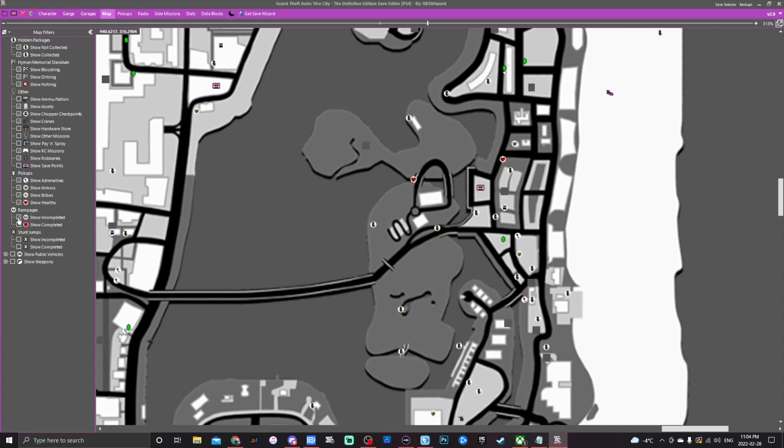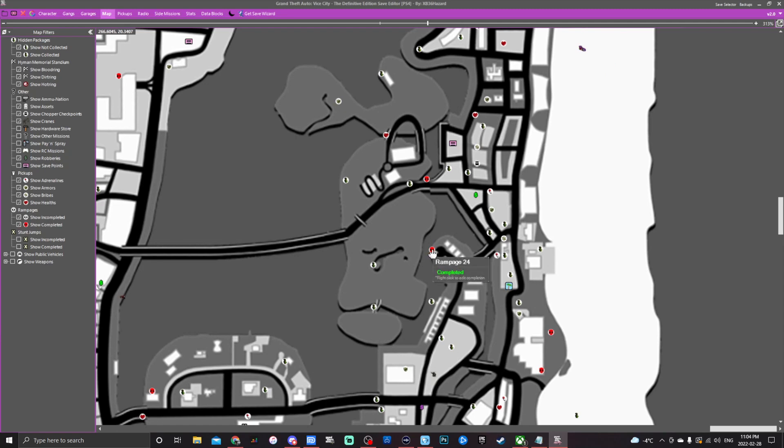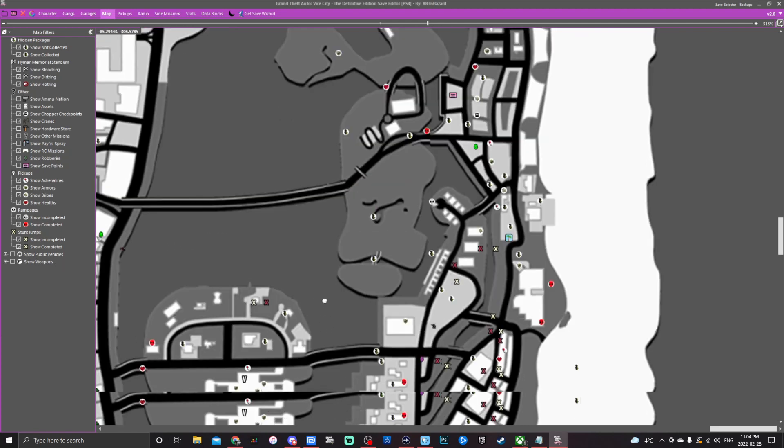Rampages show as red when completed; right-click to change them to incomplete if desired. Stunt jumps show both a start point in yellow and a finish point in red so you know where to launch and land. You can right-click and edit completion status. Pro tip: if you're going for trophies, complete all but one in the editor, then go into the game and complete just that last one to unlock the trophy — this works for stunt jumps and pickups alike.